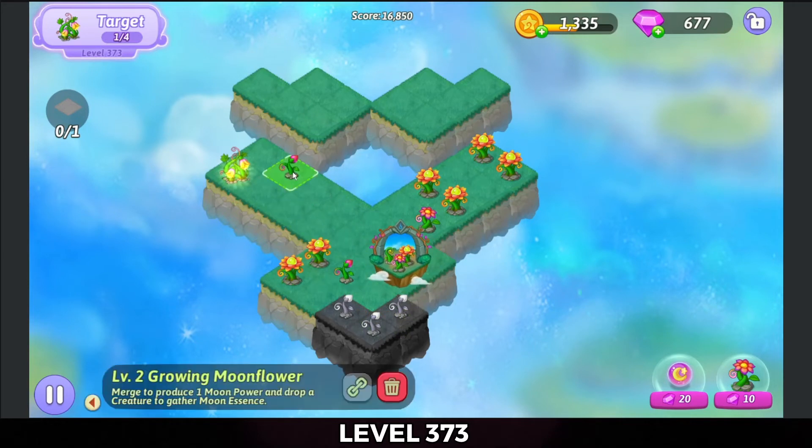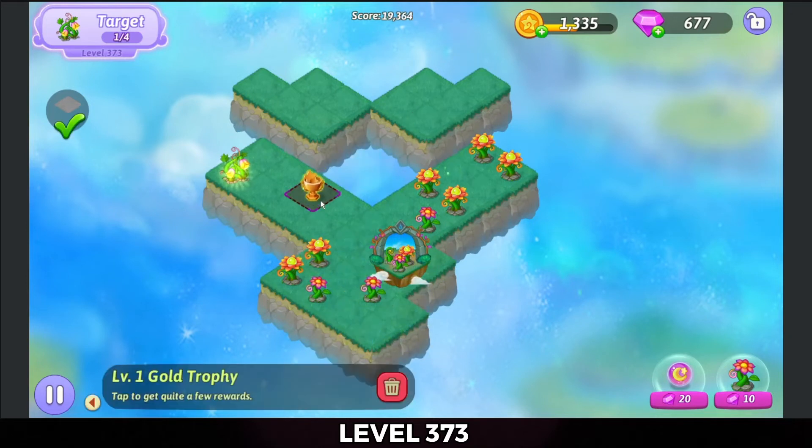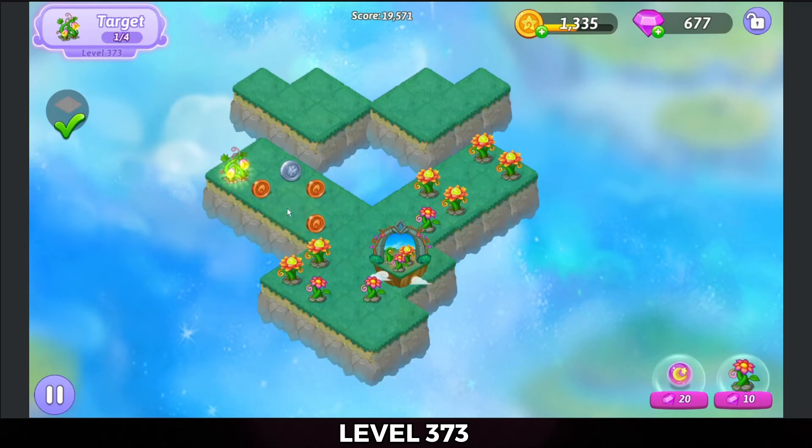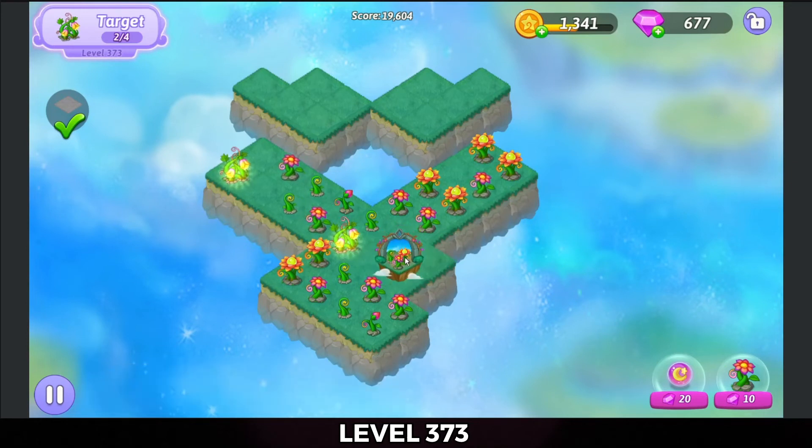Gonna bring these growing moonflowers down to the bottom and merge those. There's my trophy. Gonna tap that on out. This is fairly straightforward, just whatever you get from the altar — go with what it gives ya.